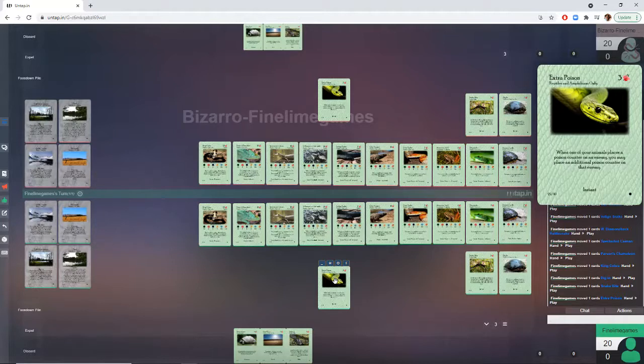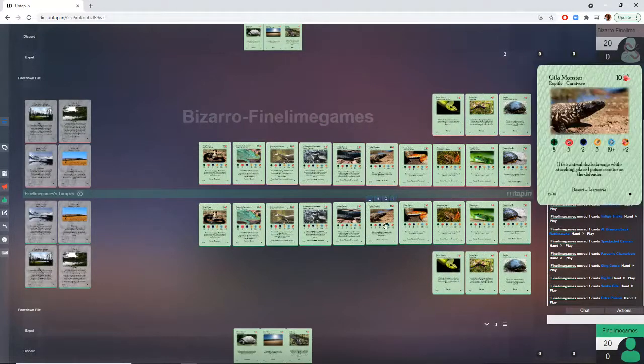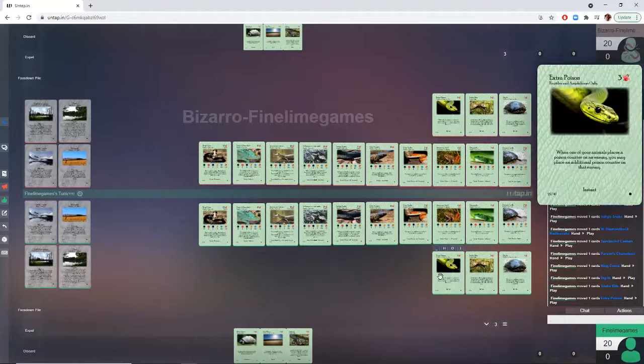Here we have Extra Poison, a 3-cost instant. When one of your animals places a poison counter on an enemy, you may place an additional poison counter on that enemy. For 3 cost, you really want to be rolling a 3 or a 4 on that poison counter, but this can be very annoying for your opponent who thinks they could take one poison counter and then you give them a second. You have a few things that place poison — your Gila Monster, your Diamondback Rattlesnake, and your King Cobra all placing poison counters. This gets much better in the core set when you have way more things that place poison, so definitely one you'll want to hang on to.